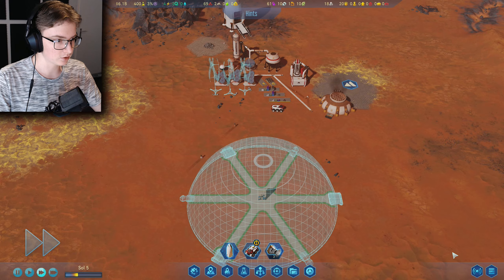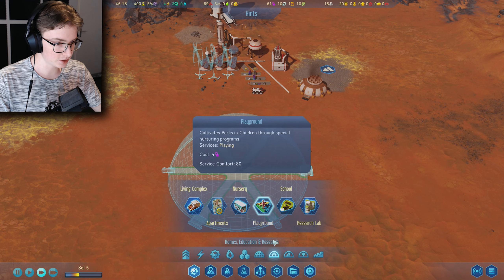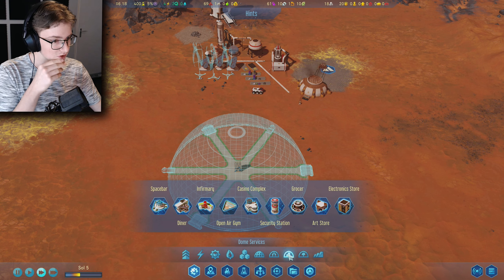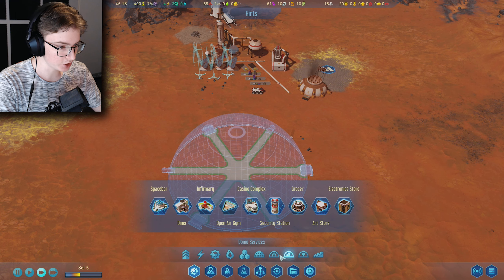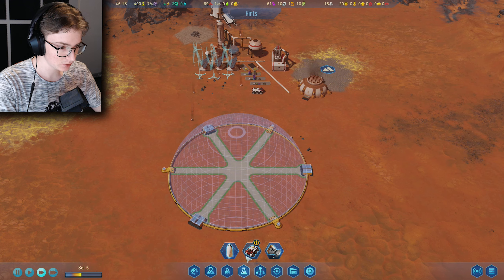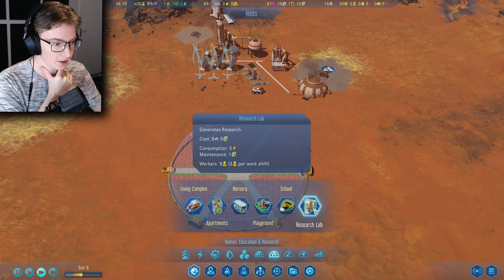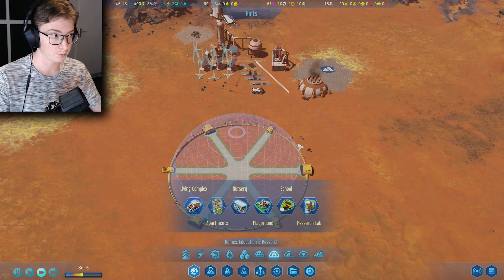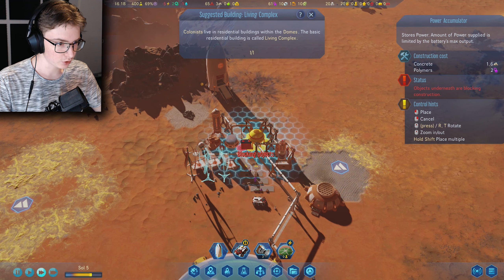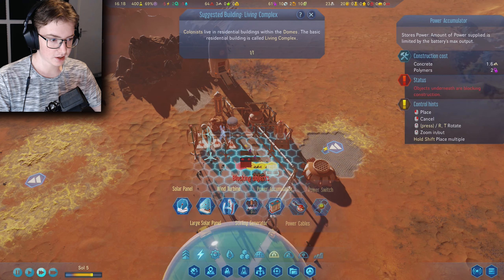We need to research fuel consumption, service heating, probes, social Mars crowdfunding, engineering, and MOXIE upgrade — we really need that. We also need food. In the dome we actually only need living complexes and services at this point. This is going to be an all-around dome because we don't have the resources for multiple domes yet. Power accumulators are basically just batteries.